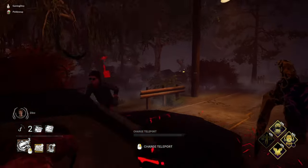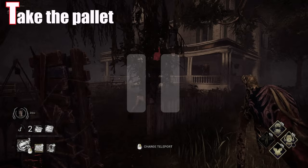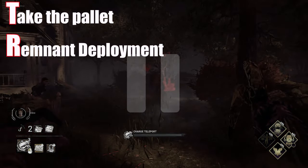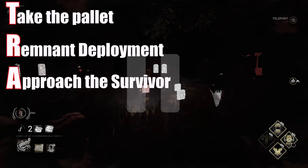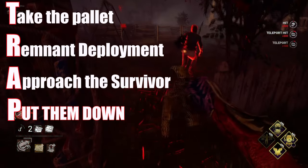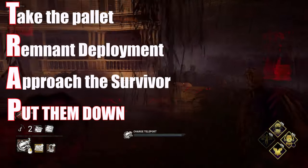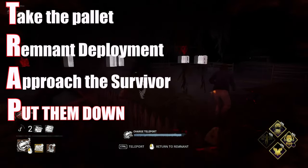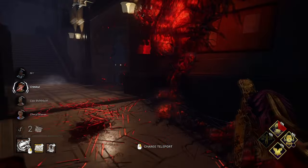So how do you best place your remnant? Let me give you a step-by-step example. Take the pallet — if they can't chain their loop into another structure, they'll be stuck here. Remnant Deployment: ideally, place the remnant a few steps from the pallet facing the way you want to be if you decide to reappear at it. Approach the survivor, forcing them the other way towards your placed remnant. If they continue towards you, leave your power and bait the dead hard, then hit them. If they decide to run towards your remnant, wait until right before they touch it, then teleport to the remnant and hit them after the dead hard.